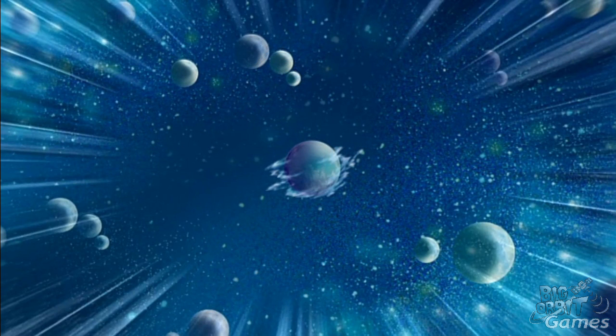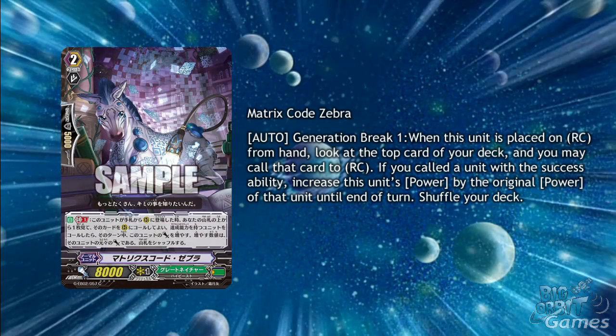Hello and welcome to Big Orbits Cardfight Vanguard Weekly Update. My name is James and today I'll be going through the cards shown throughout the past 7 days. Now finally, the final bits of GBT13 have been revealed, so there's going to be a lot to cover this week, but I'm just going to go through them a bit quicker like I did last week. I'm also not going to talk about vanilla triggers. As there is so much GBT13 to go through, I will firstly talk about the couple of GEBO2 cards that were revealed this week, such as the Matrix Code Zebra from Great Nature.